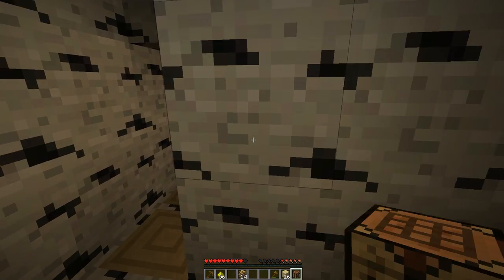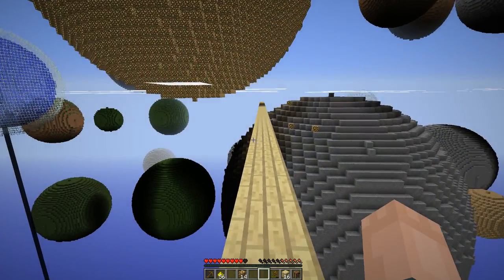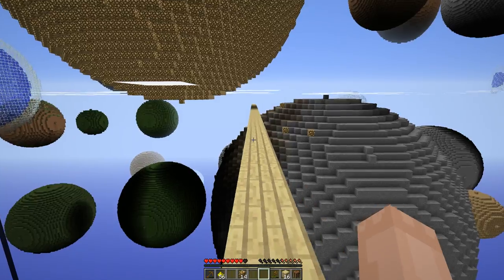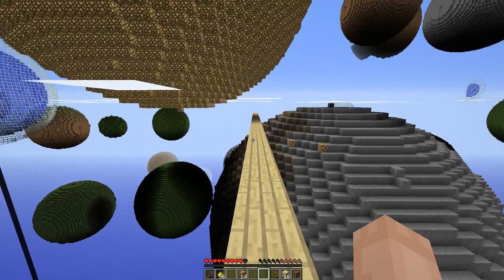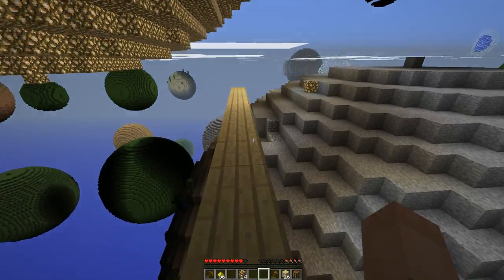Make a new crafting table over there. I'll take all these planks. We're going to go to this plateau. Hopefully there's no skeletons. Looks like we're clear — thank goodness. I'm going to place some glowstone blocks down in the dark areas as needed.